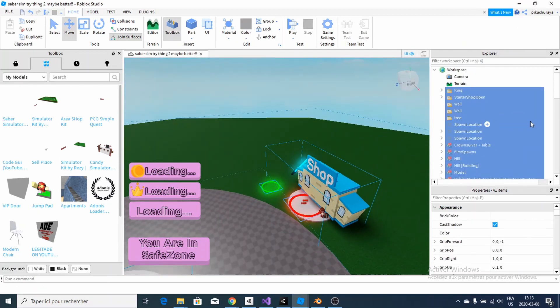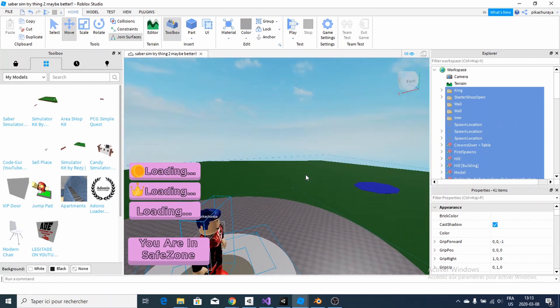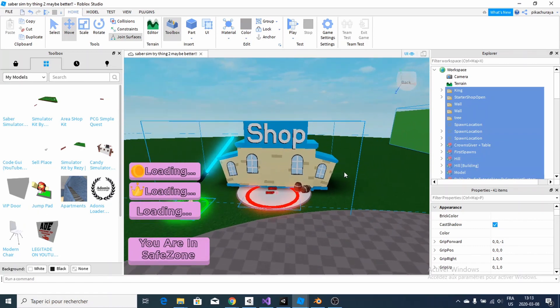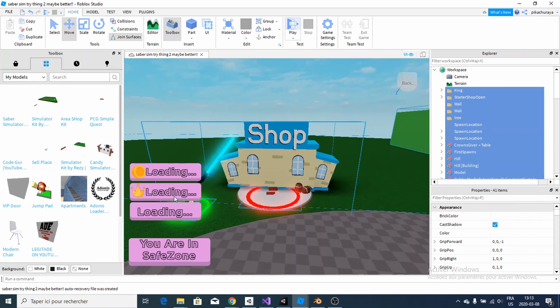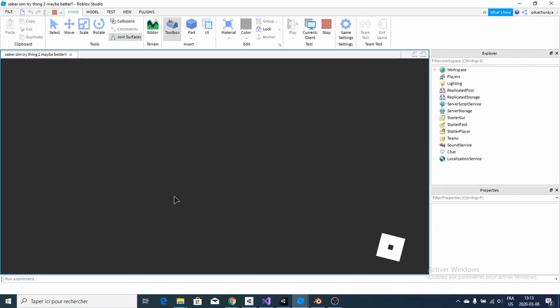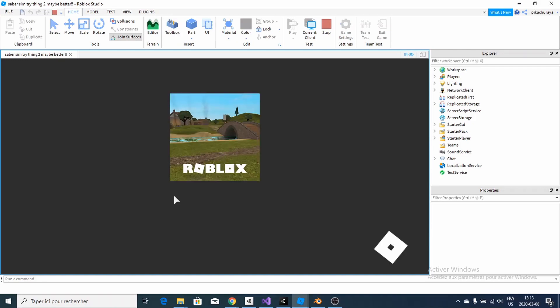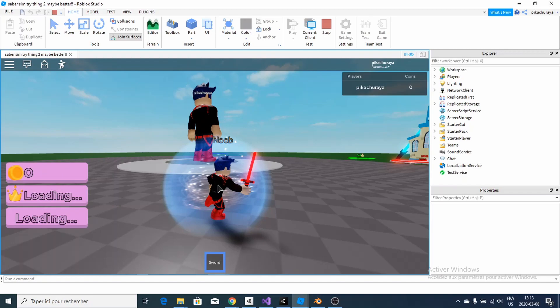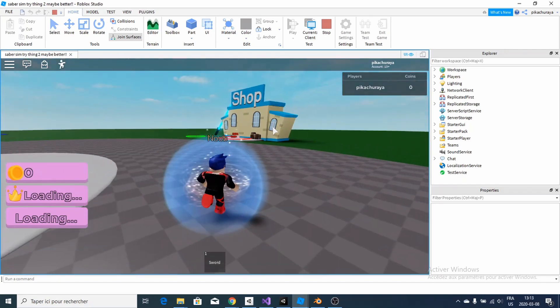If you go over and play now and you see that it still says 'loading' in both of those, that's normal because they will be working in the real game. That means if I publish this place and play it, it will be working. But if I play it right now, the crown and the backpack wouldn't be working. So don't worry, it doesn't mean it's not working. It just says 'loading' — in the real game, it works.